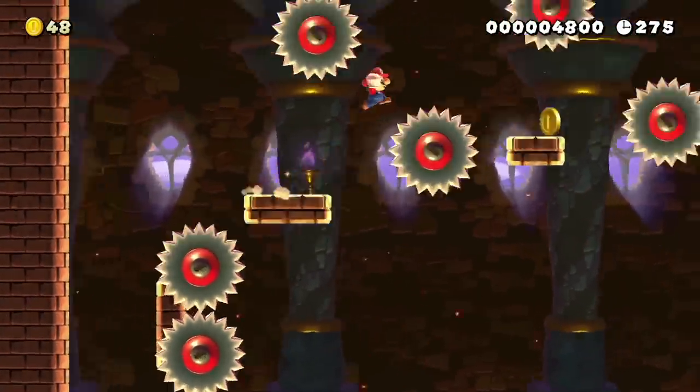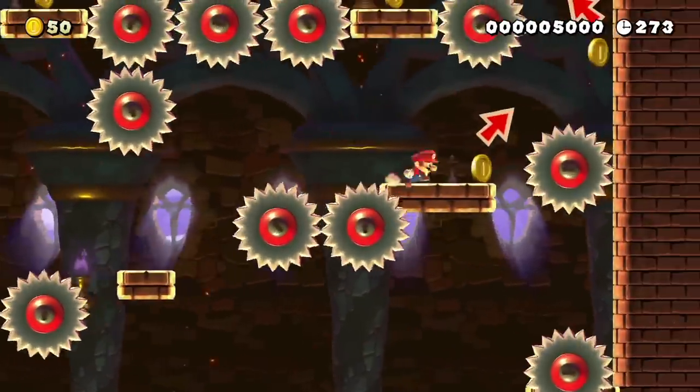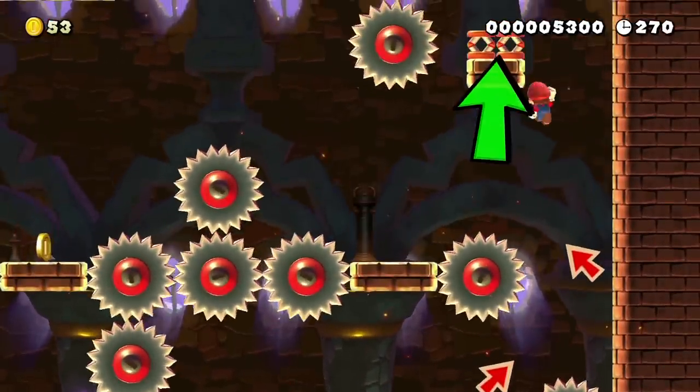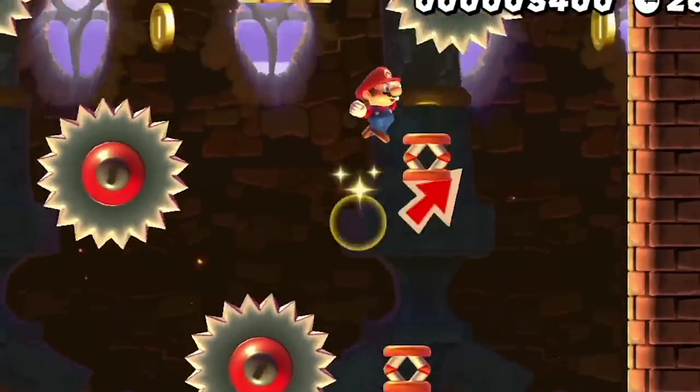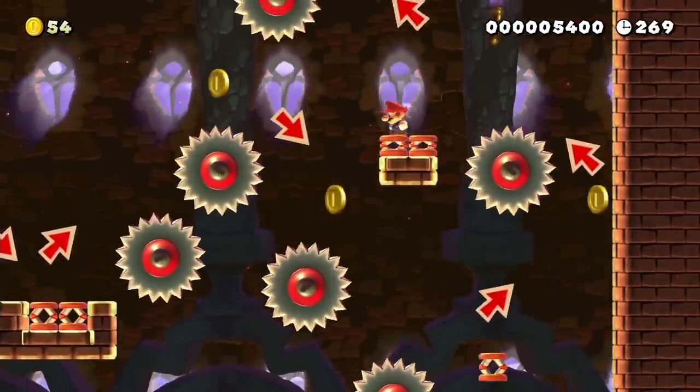I have to follow the intended path again, so I avoid the saws as I make it to the next shortcut. The creator always places two springs to make the jumps easier, which I can use to my advantage by grabbing one of them to drop on the other for a higher jump, and I continue making quick jumps to the end of the section.